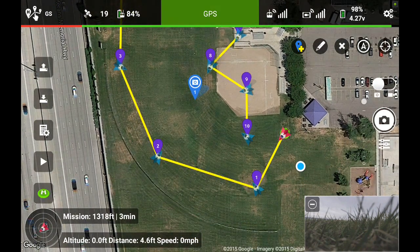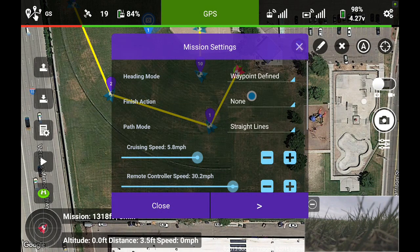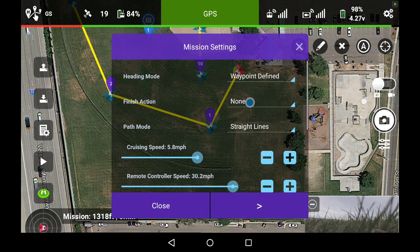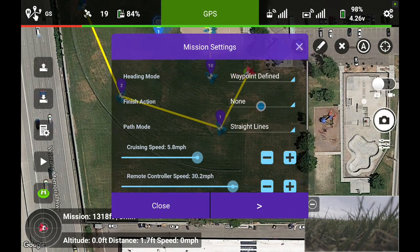I'm going to go through these waypoints and edit each one. I start by clicking on the first waypoint, which brings up its menu. I'll back up one — that shows me the overall mission settings for this particular Ground Station map. Heading mode — you can set how you want the Phantom 3 to face while it's going from waypoint to waypoint. I'll leave it on waypoint-defined. Finish action — I have that set as none.